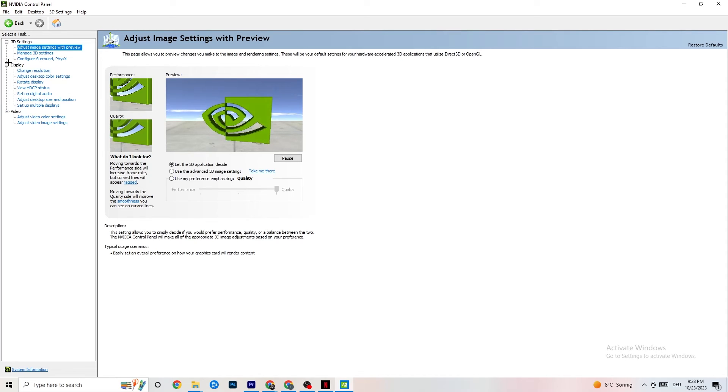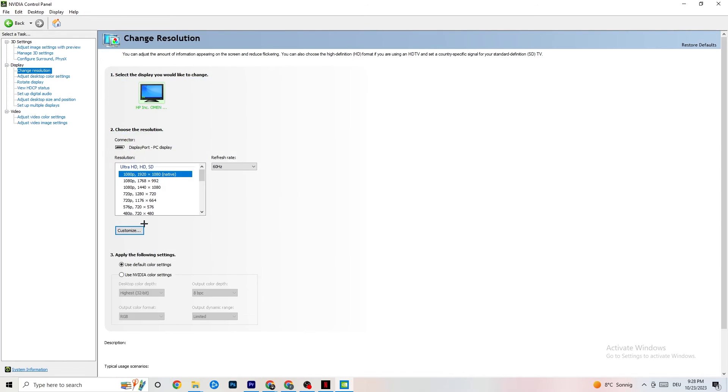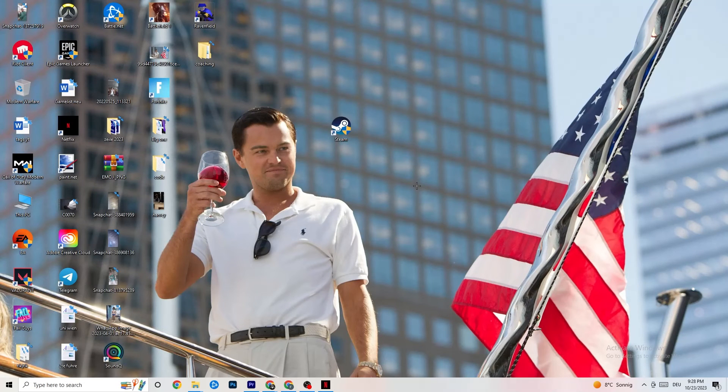Still in the NVIDIA Control Panel, go to Display, then Change Resolution. As previously mentioned, make sure your monitor is set to the same resolution as your in-game resolution. For example, if your in-game resolution is 1920 by 1080, set it to 1920 by 1080 here as well using Customize. Once you're finished, close the control panel.